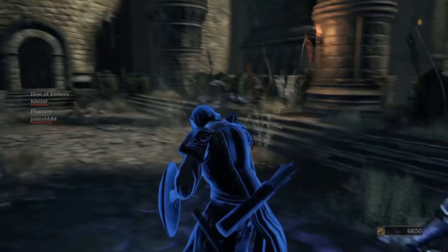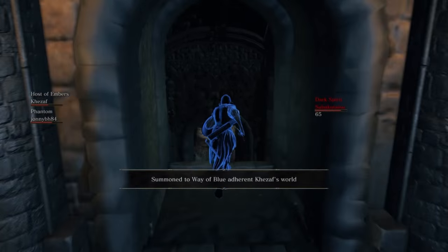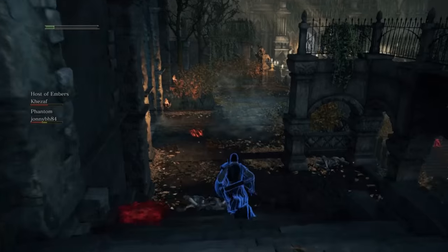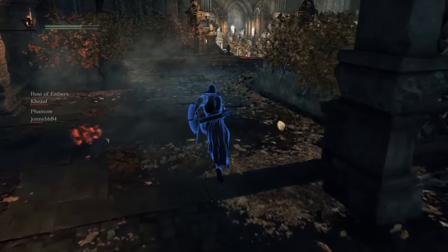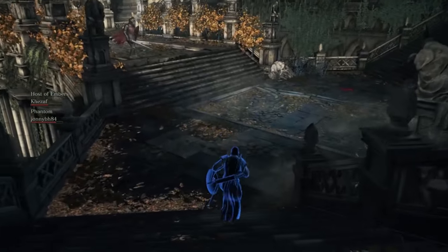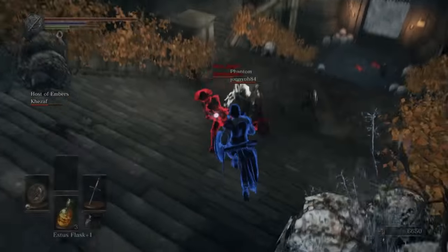With the Blue Sentinels symbol equipped, you will automatically be summoned to aid a member of the Way of Blue if the said member is within matchmaking parameters. You do not need to be embered up in order for this function to work.